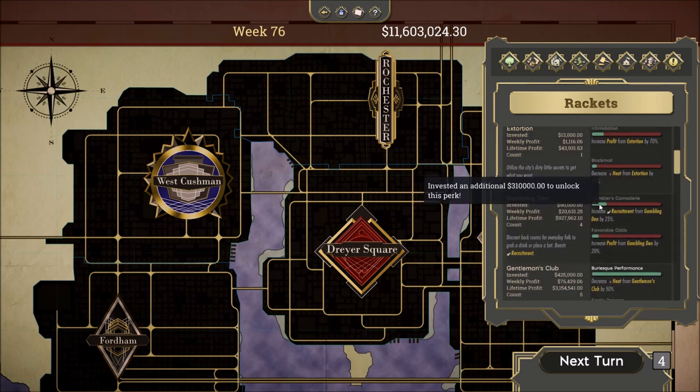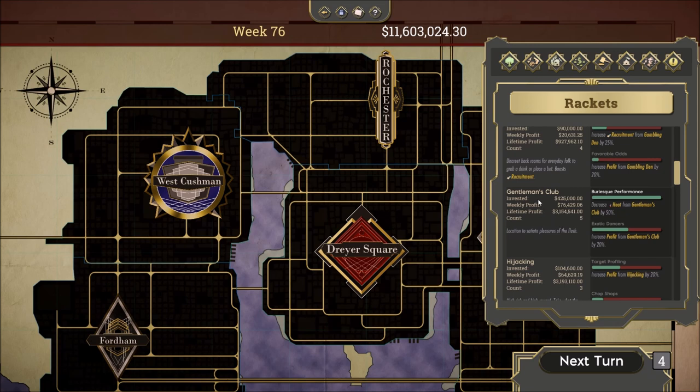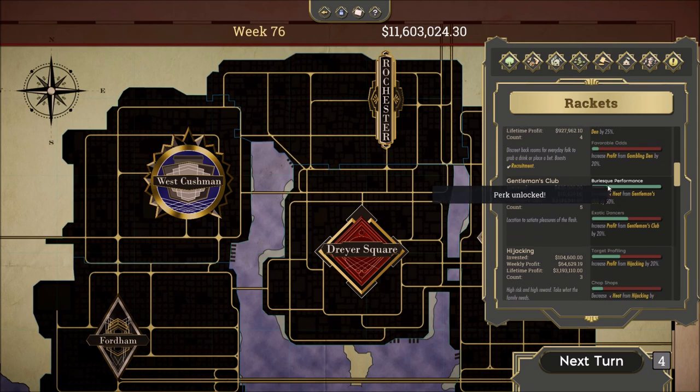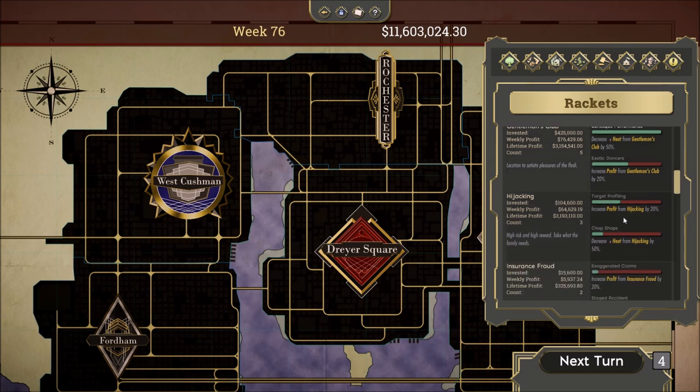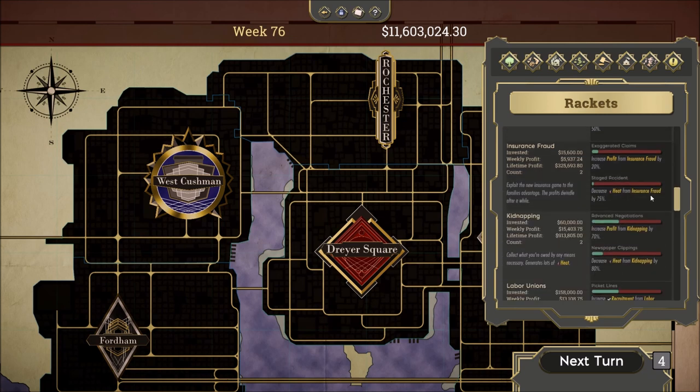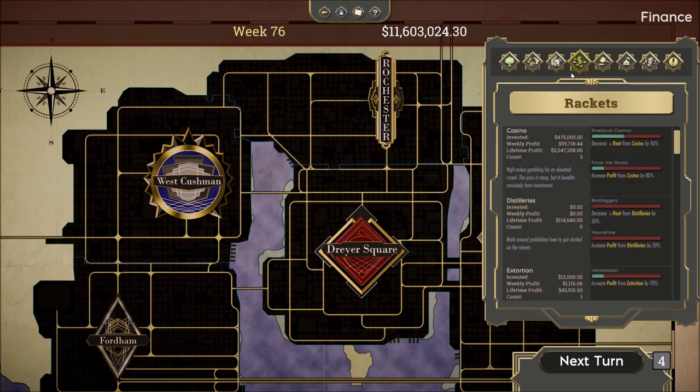Under the rackets screen, you're going to see this marker fill up toward 100% as you invest more in each type of racket. For casinos, I have invested not quite half of the amount needed to unlock the ability to decrease heat from casinos by 50% — that could be huge to keep us out of trouble. For Gentleman's Club, we've actually filled up the entire bar, so we've decreased the heat from Gentleman's Club by 50%.